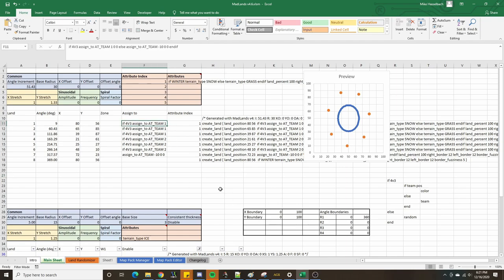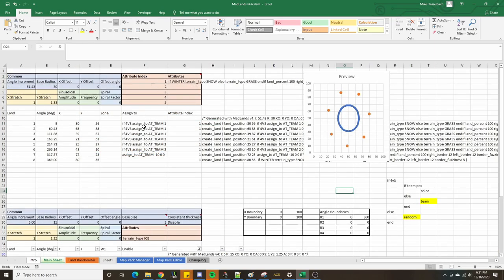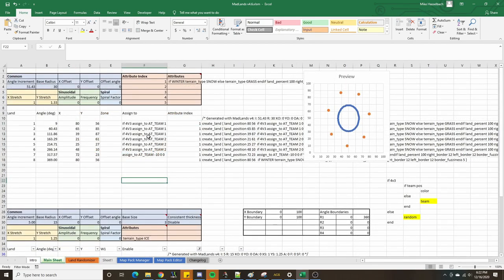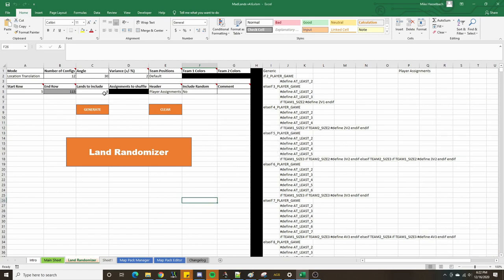With these assignments, we've taken care of the random assignments and the team assignments. Now we need to consider how to tackle the team position layout. Back in the land randomizer, when we had options to enable team positions before, the previous version of Madlands would override whatever assignment was already inputted into the land. Now what it does is include a team position assignment built in alongside the assignment that's already there. So we can take a look at the randomizer to see what that looks like.